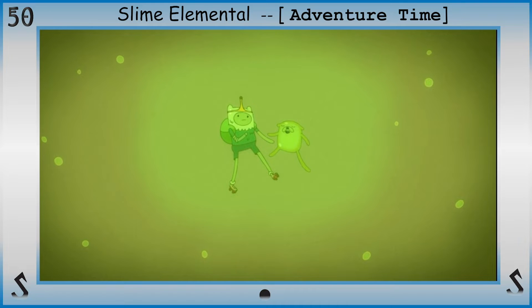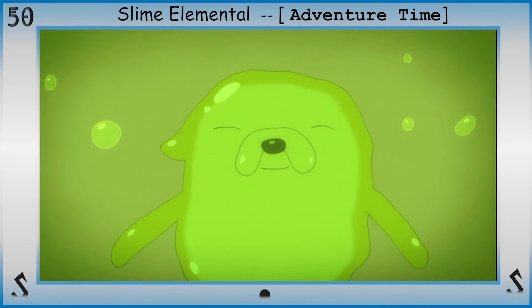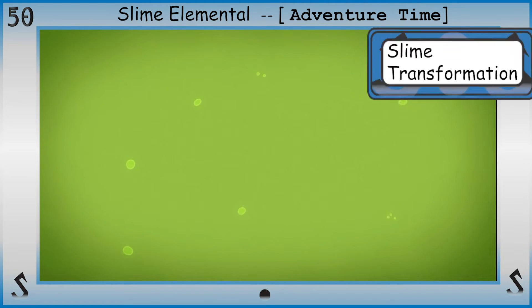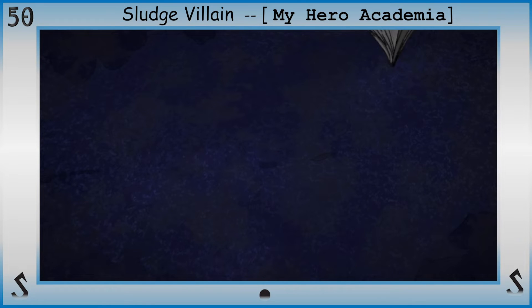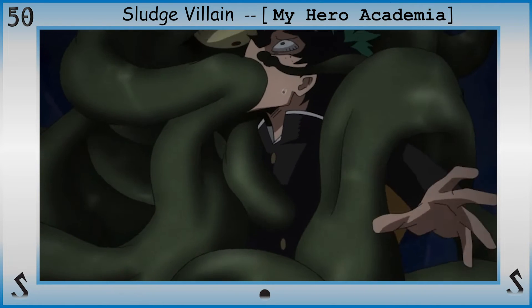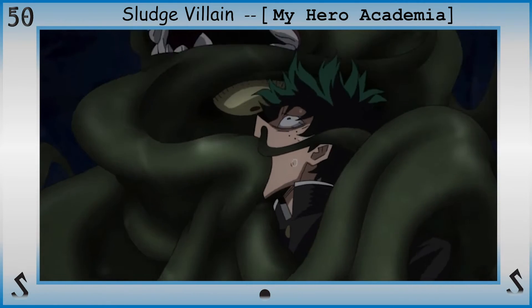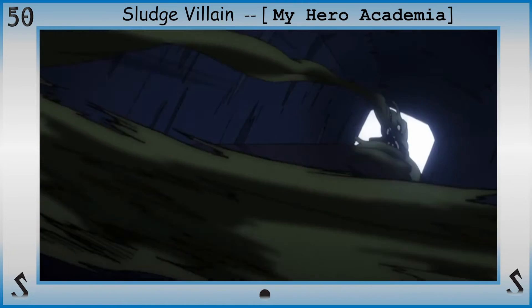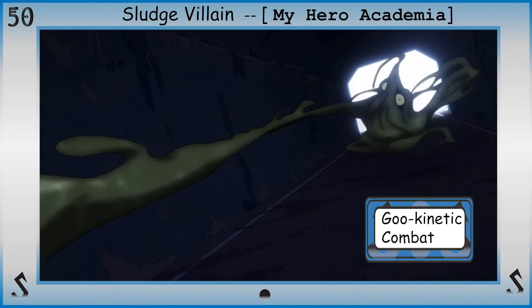From there, shift this power outward and transform an outside target, completely changing its molecular structure, with slime transformation. Then take all that and infuse slime — or whatever slime-like properties you've chosen — into whatever combative capabilities you possess, and perhaps one of the silliest, most disgusting, and slimy ways of slapping someone with goo kinetic combat.